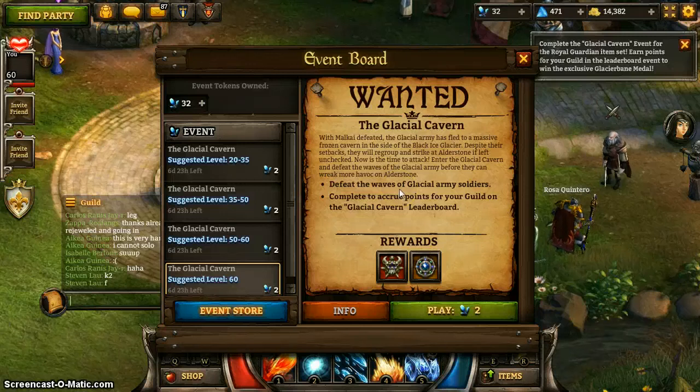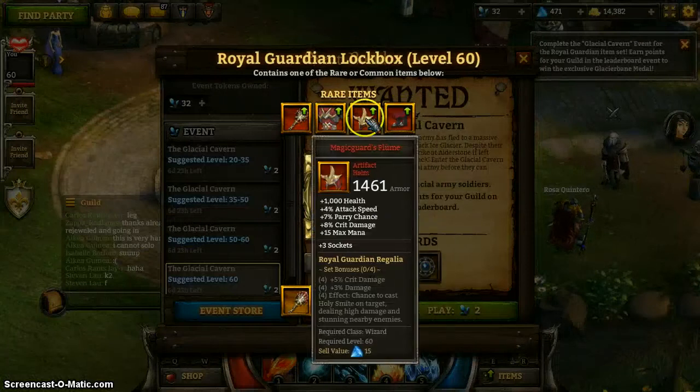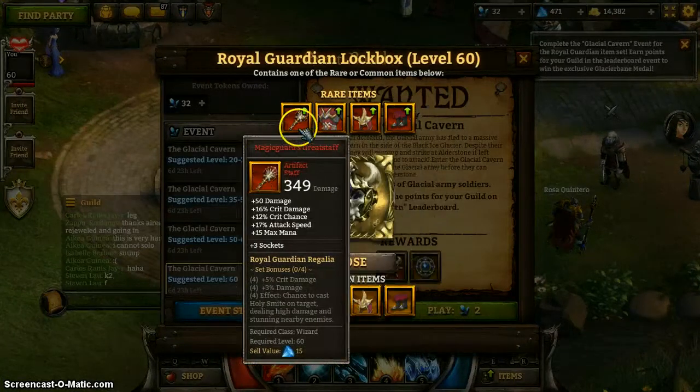Hey there guys, and welcome to the latest installment of Event Running. This week, we have the second installment in the Ice series, the Glacial Cavern. An interesting note about this week's event: they are introducing a new concept here, a four-piece item set.